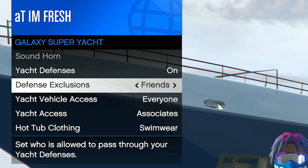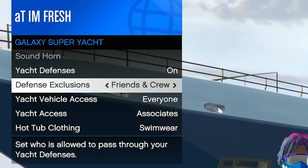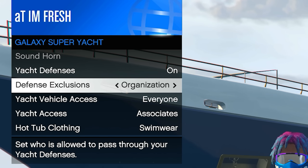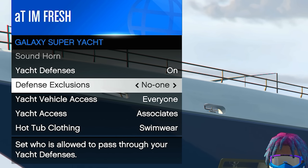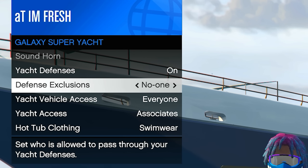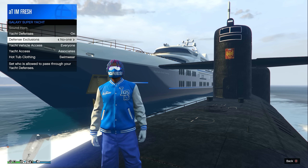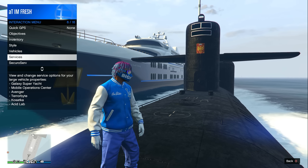If you don't want it to target anyone on your friends list, set it to Friends. If you don't want it to kill anyone in your crew, set it to Friends and Crew — which is probably the best option. Or you can set it to not blow up anyone in your organization, motorcycle club, or associates. You could also set it to Nobody and have your yacht blow up literally anybody, even your own friends who come near your Kosatka.